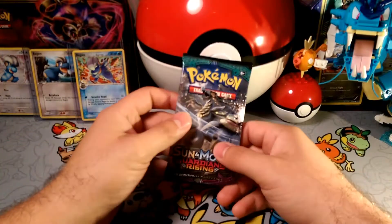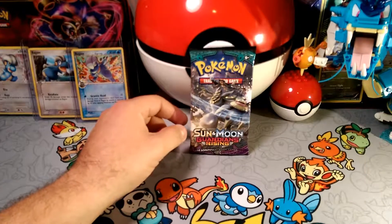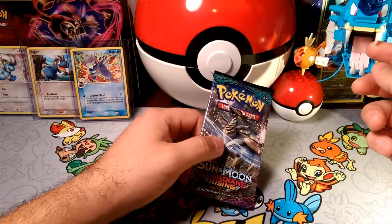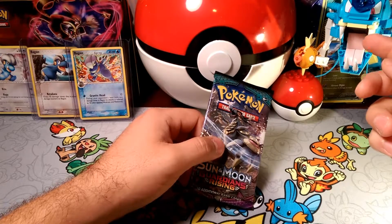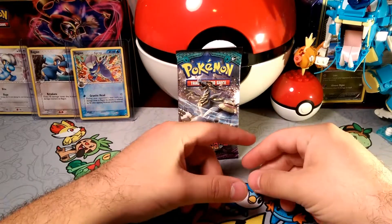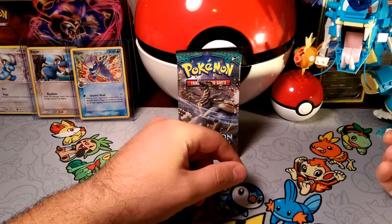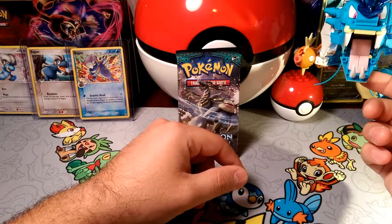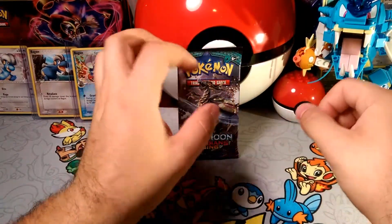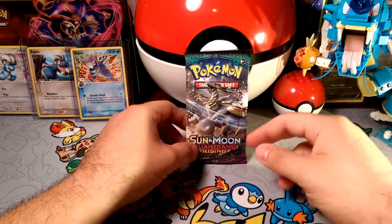Hello everyone, Dapper Drabby here, and today we have pack-a-day number 67 — we're going back to some Guardians Rising, as suggested by one of you guys. Meet the Gyarados figure over here. You probably might have seen the video of building him — he was a hassle. It took an hour and a half just to build the Gyarados, and then I built the base without filming it, so it was two hours you guys didn't see. Go check that out. Once I do finally get the build video up, it's gonna be a fast-forward video and I'll just post it to music.